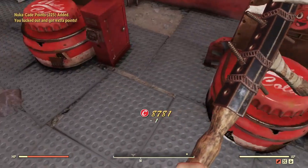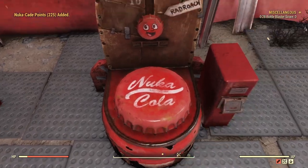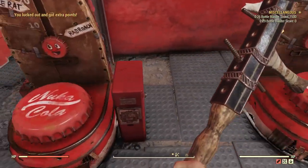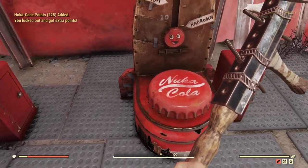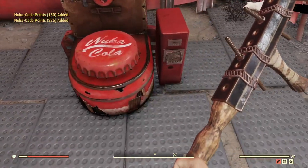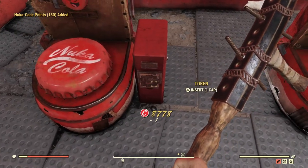Make sure you put the two coins in and go back to the original machine, because if it doesn't say 'Miscellaneous' up there for the bottle blaster score and you hit it, it won't count and that'll throw off your rhythm. The trick is to get a rhythm going.